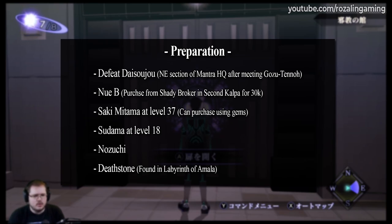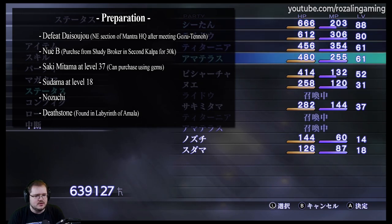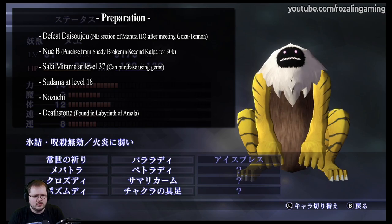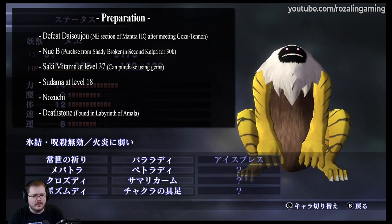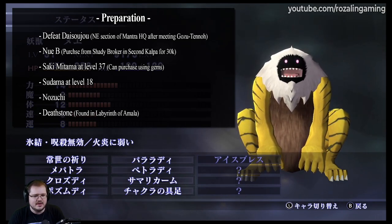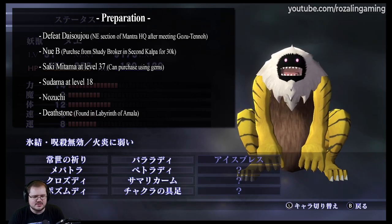Next, there are a few demons you want to prepare ahead of time. First up, you want to prepare the Nue B. This is a Nue that is purchasable from the Shady Broker in the Labyrinth of Amala on the second Kalpa.